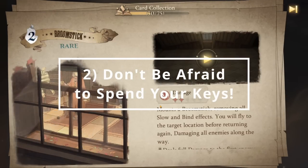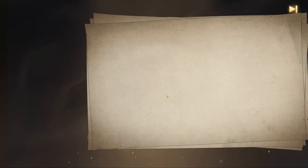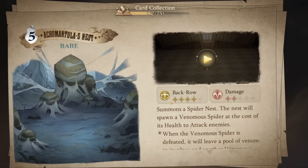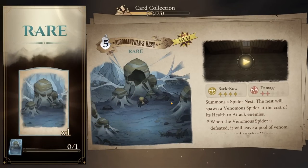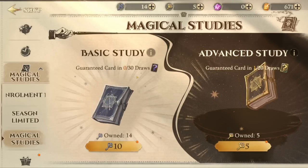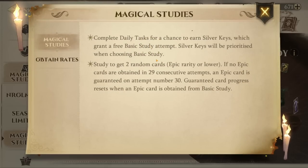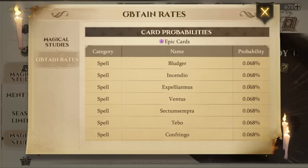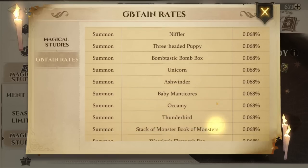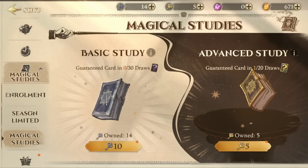Don't be afraid to spend your keys. There are a lot of different currencies and rewards in Harry Potter Magic Awakened. For the most part, you'll want to be very cautious with how you spend them, like with the gold. Silver keys and gold keys, on the other hand, are one way you get new cards for your decks. You can earn keys by completing challenges, doing daily tasks, and completing chapters. To use your silver and gold keys, go into the shop and navigate to the Magical Studies tab. On the left is Basic Study, where you spend silver keys — one silver key gives you two random cards of epic rarity or lower. One of the really cool features here is that even though your chances of pulling an epic card are pretty low, there is a built-in protection system that guarantees you'll get at least one epic card in every 30 draws.